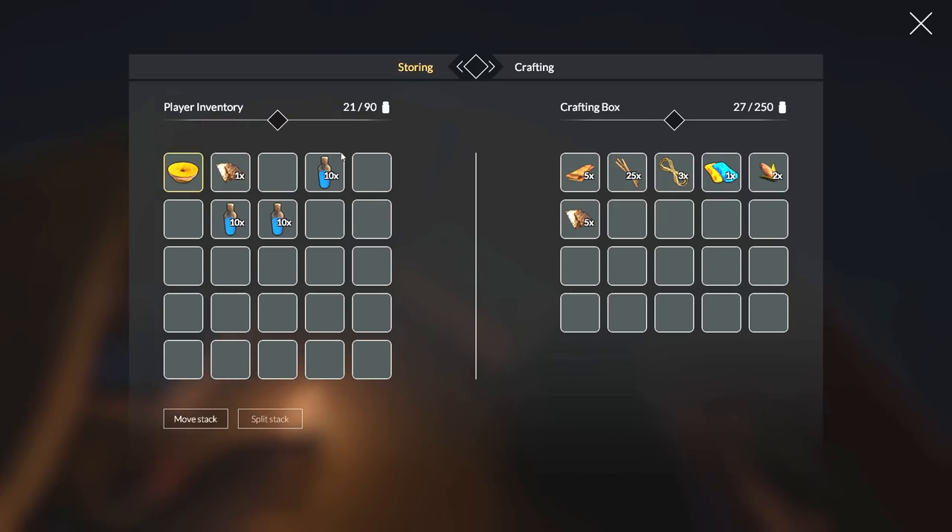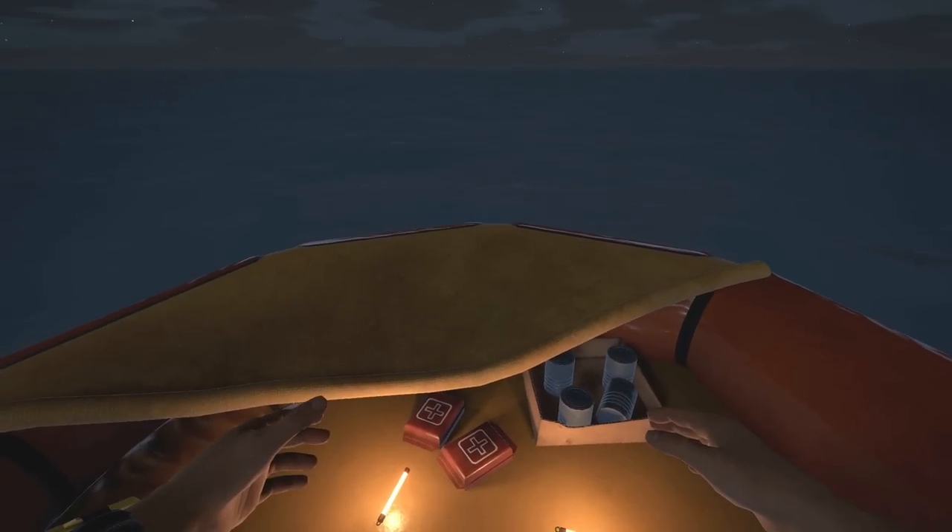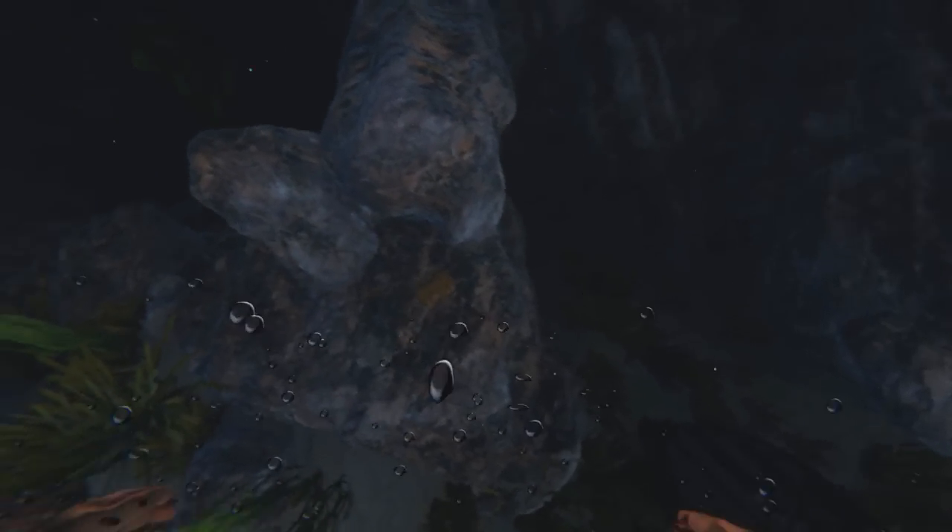Let's come over to the crafting table and go ahead and make a wood foundation — oh wait, we don't have the boards. I'm gonna go get some boards. Should I sleep through the night? My brain stat is fine — I don't have to sleep. I'm gonna come down here to get some boards.